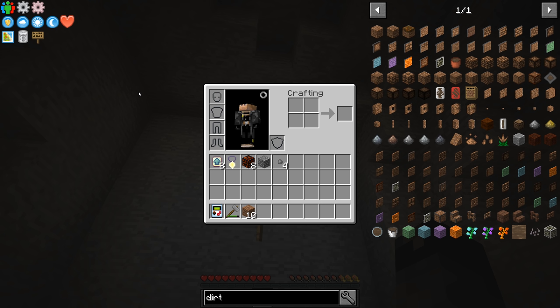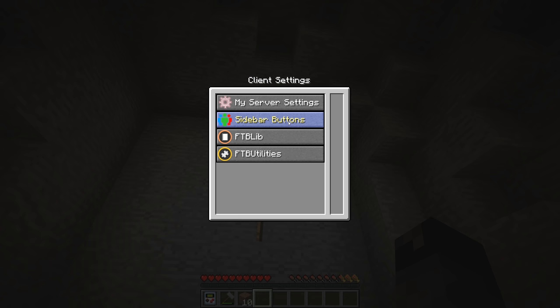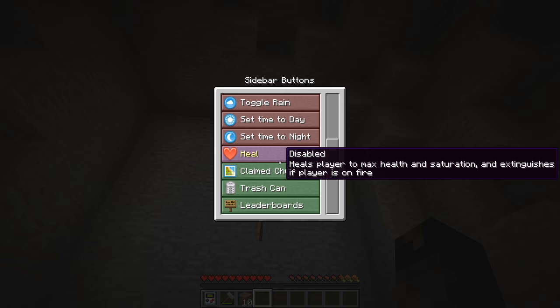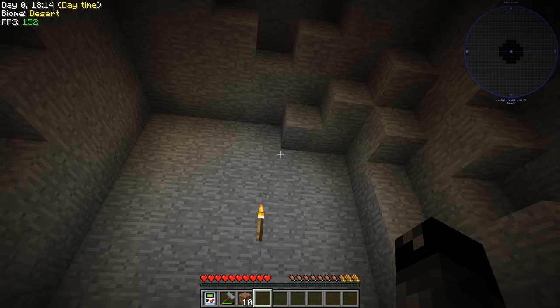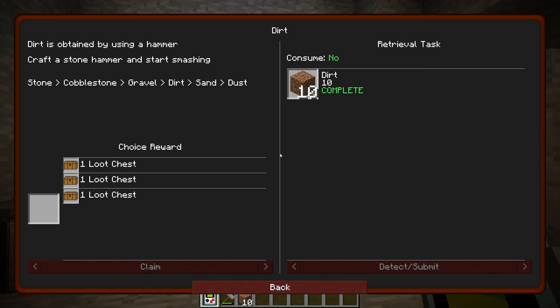I do have the game in cheats enabled because as you all know who have played modded Minecraft before, there's always some reason that you need to enable those — something gets messed up, whatever. So we have all these sidebar buttons enabled — I want to turn those off because I just never use those buttons and they annoy me. Sidebar buttons — we can come in here and turn all of this stuff off. Less buttons, I like it.